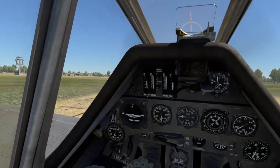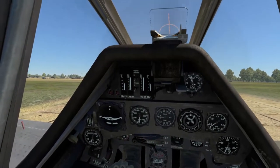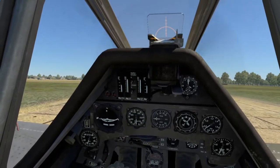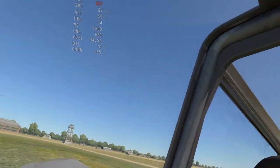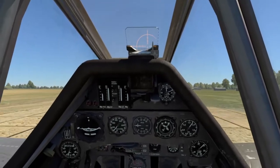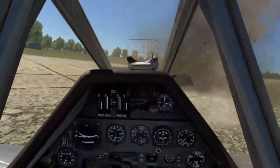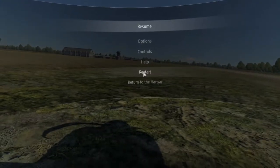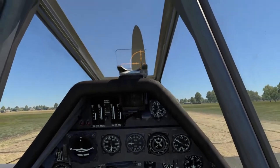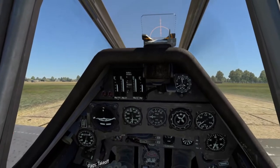The biggest mistake new players make when taking off in a 190 is trying to take off before reaching the appropriate airspeed. You really don't want to take off any slower than 180 kilometers an hour, and I'm going to show you why. Getting up to about 100-120 and then pulling up — and boom, we've gone over to the left because of P-factor and broken the aircraft. I'll take back what I said earlier — the Focke-Wulf does have a lot of P-factor, but it affects it differently than the 109. The 109 will pull off to the right, while the Focke-Wulf will basically want to roll over and corkscrew. So now let's take off properly.